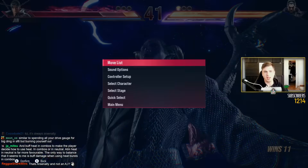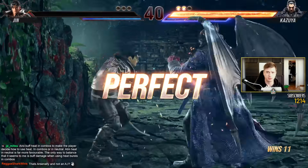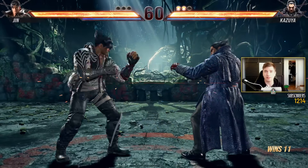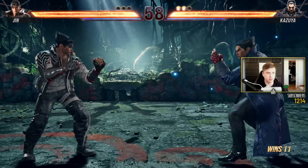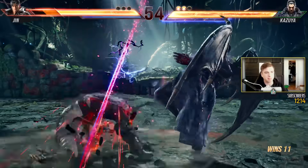Down back 4. I have frames. Heat burst. Boom. I have frames. Pressure. That to me is how you're going to use heat — or heat engager plus 17, take your mix up.